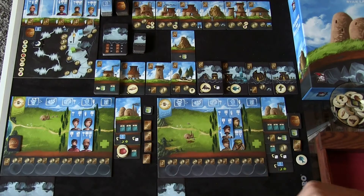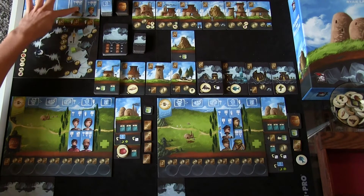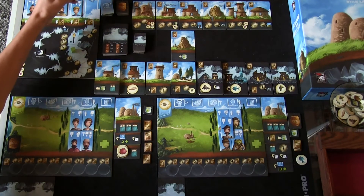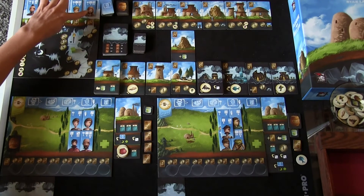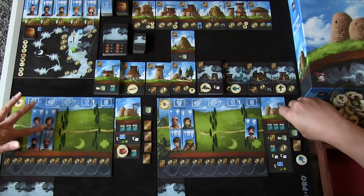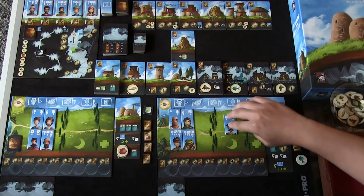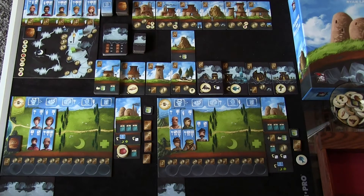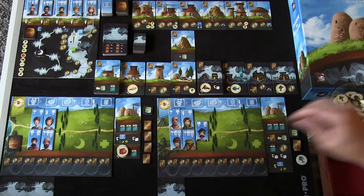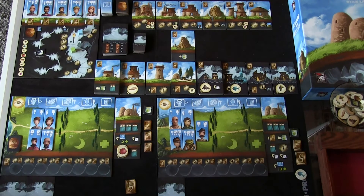That ends the round. Advance the round marker; new cider token; new villagers this time — another builder. Now we rest: I have four beds, and Frances also has four beds. She pays a cider because one worker was sleeping injured — she moves him to awake. Collect income: Frances is at four, I'm at five. Pass the player one token to Frances.